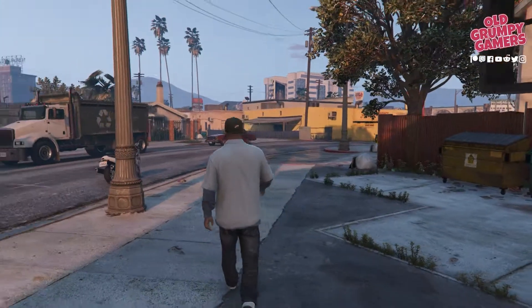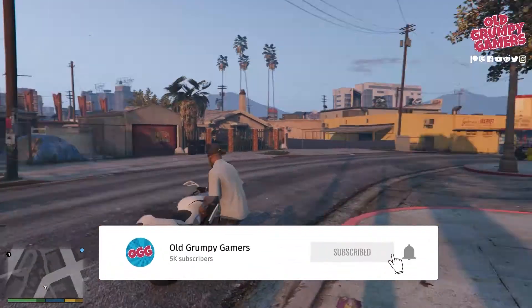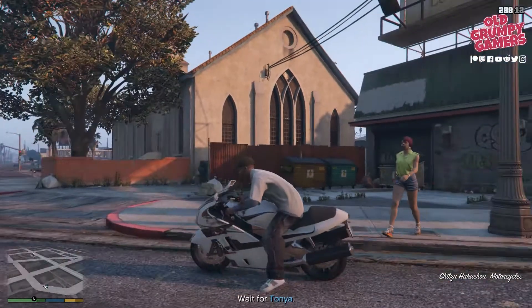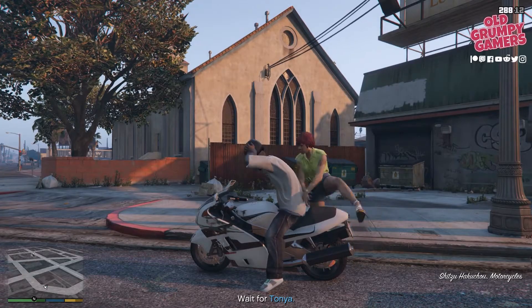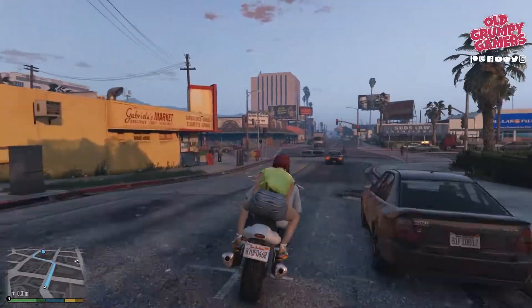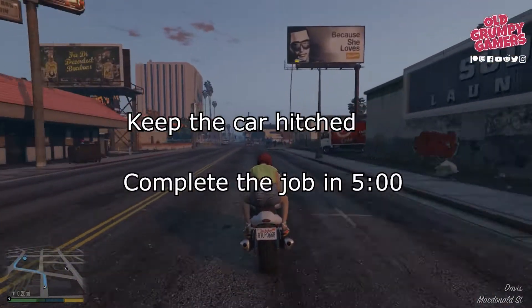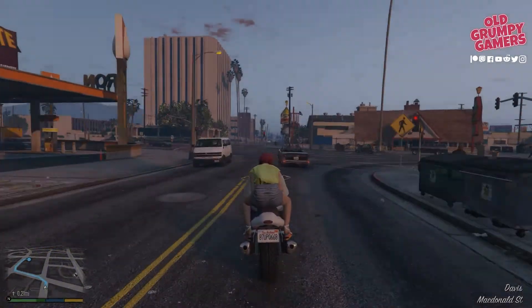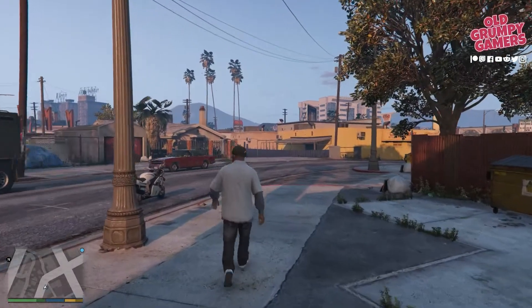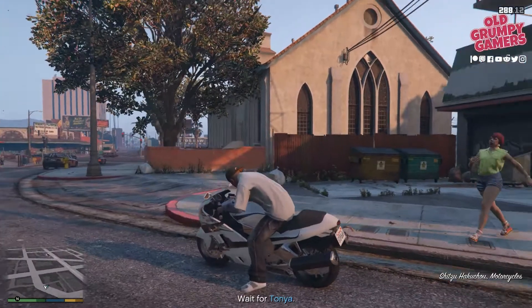If you're new to the channel, we do how-to guides, news, and giveaways, so consider subscribing and ring the bell to stay up to date. Getting gold in this one is pretty straightforward and, to be honest, a bit tedious, but it's great to get some practice with the tow truck. To get gold we'll need to keep the car hitched to the tow truck and complete the job in less than five minutes flat.